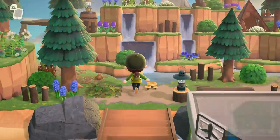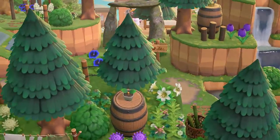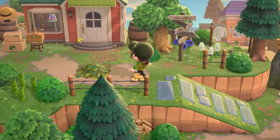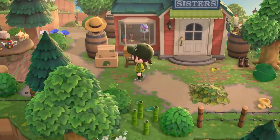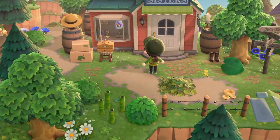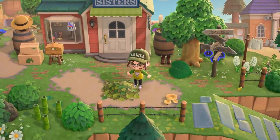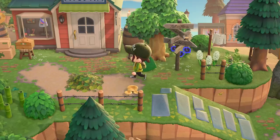Let's go ahead and start. I'm going to go to the left as always — that is my preferred direction when I visit an island. We've got Able Sisters right here. I love the shoes over here, so cute with the little leaf umbrella.